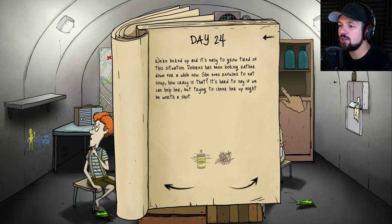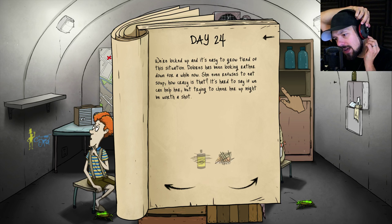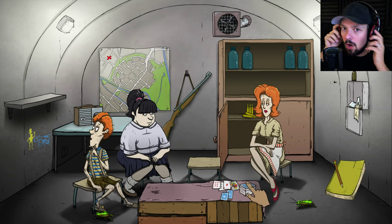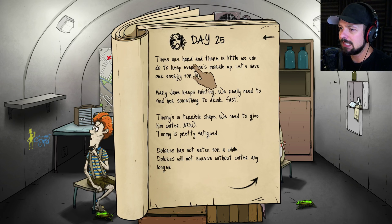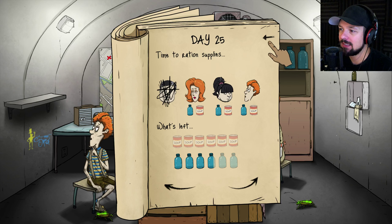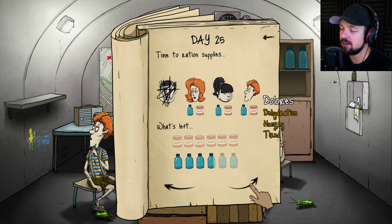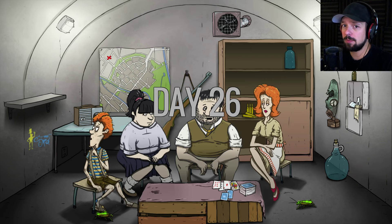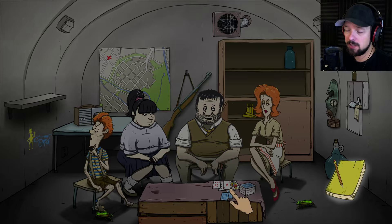Dolores has been looking rather down for a while now — she even refuses to eat soup. It's hard to say if we can help her but trying to cheer her up might be worth a shot. Times are hard and there's little we can do to keep everyone's morale up. Let's save energy for later. We all don't look very good. I mean Mary Jane looks fine — she's just dehydrated so we can send her out. Play a game, they said, it will be fun, they said. Damn you bundle sales.